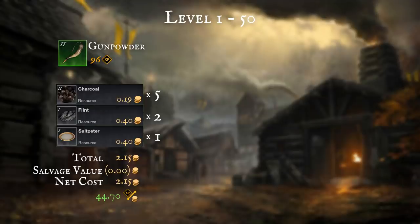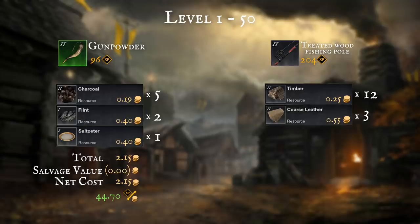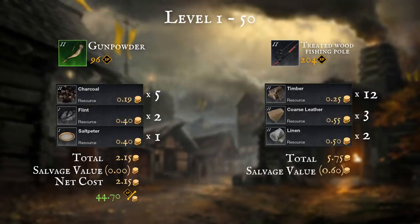My preferred option is to craft treated fishing rods which give 204 experience each. You need 12 timber, 3 coarse leather and 2 linen. This gives us a total cost to craft of 5.75 gold. The reason I like doing it this way is because surprisingly you can sell the uncommon and rare ones on the trading house. They can also be salvaged for an average value of 0.6 gold, giving a net cost of 5.15 per craft or 36.1 XP per gold spent.